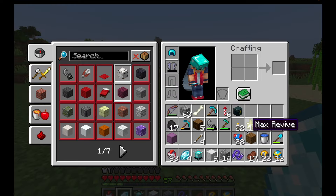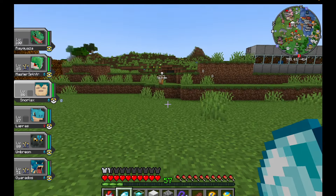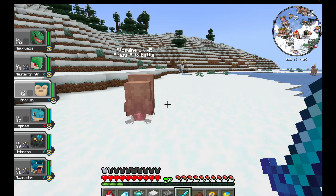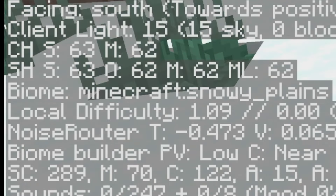As long as you have plenty of pokeballs and you're ready to fight, you just need to head over to a snowy plains biome. If you're not sure if you're in a snowy plains biome, you can press F3 and it'll pull up the debug screen where you can check in the corner what biome you're in.